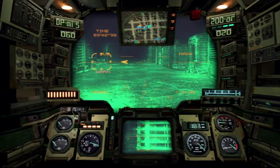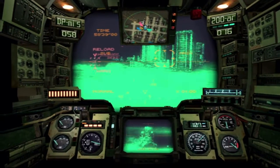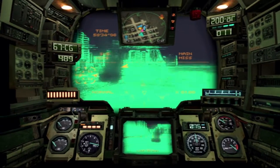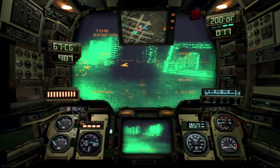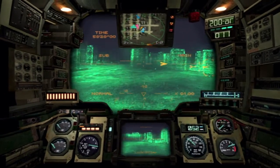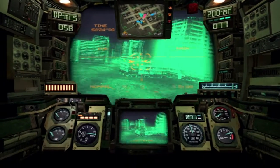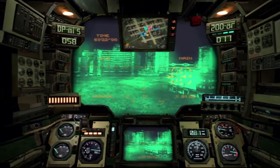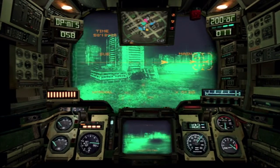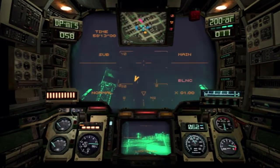The bottom right hand corner is my torque meter and speed. There's an analog speed gauge and then above that is the digital speed gauge. Just above that on the right is my battery — it's basically stamina in this game. You've got battery; you can do sidestep dodges and all that sort of good stuff, and use energy weapons.